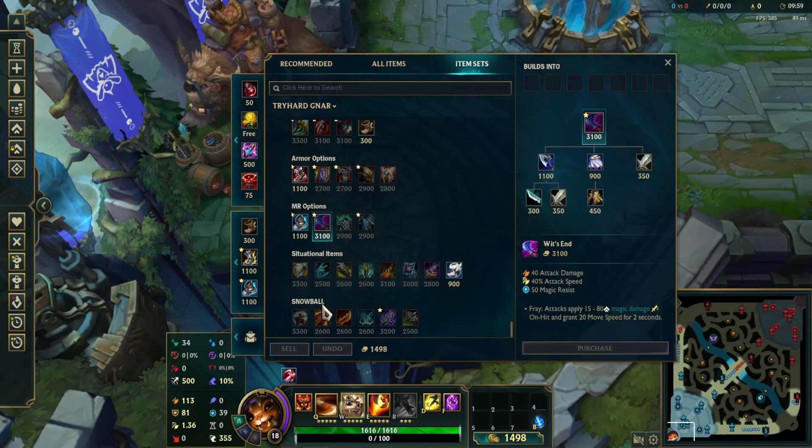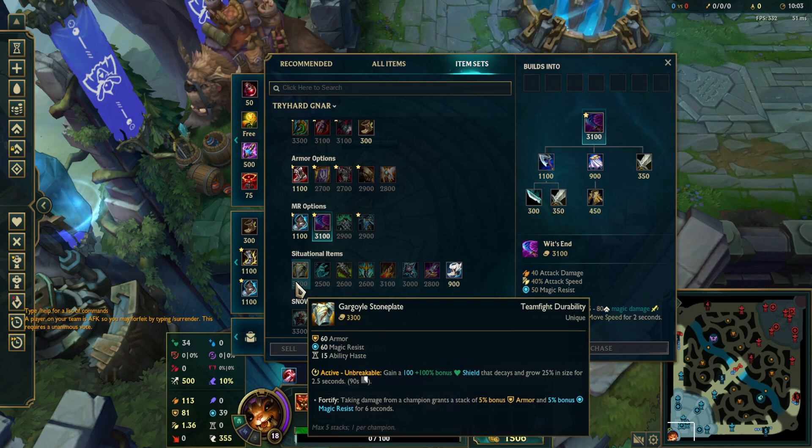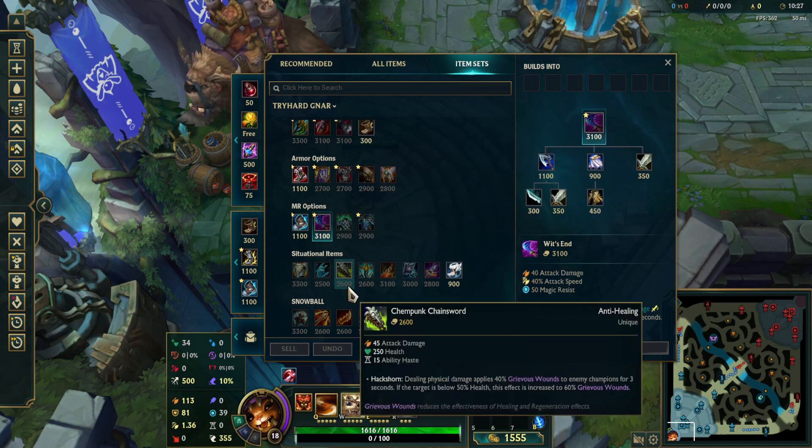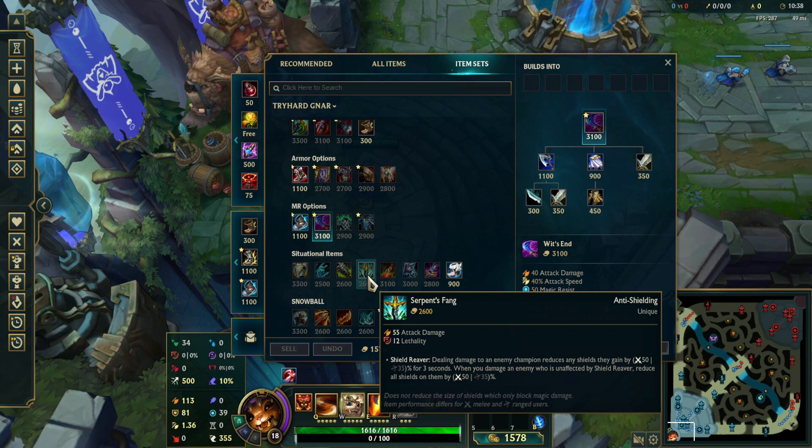Now onto situational items — I'll go over these quickly. Gargoyle Stoneplate: I go this whenever the enemy team has split AP and AD dealers. It also gives you a very big shield, which is cool. Titan's Resolve — this is good whenever there's a carry on the enemy team. Let's say there's a Samira that's 20 and 2 — put this on her. Chempunk Chainsword: I only buy this whenever there are AP dealers and Thornmail just isn't worth the build but you need healing reduction. Serpent's Fang is very rare — you'll build this in less than 1% of your games, just whenever there's a lot of shielding, like Lulu, Ivern, Yone, and Riven on the same team.